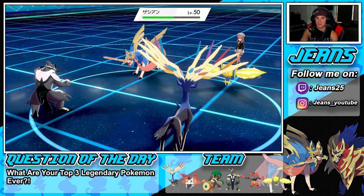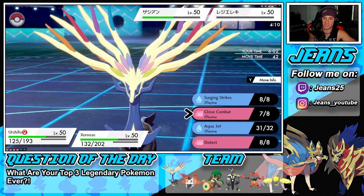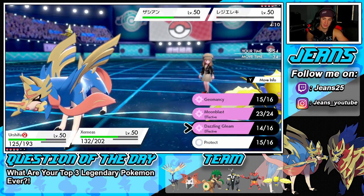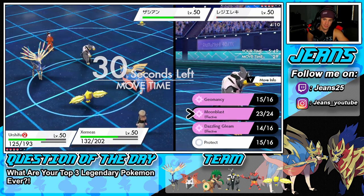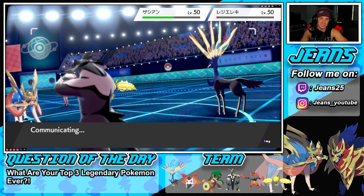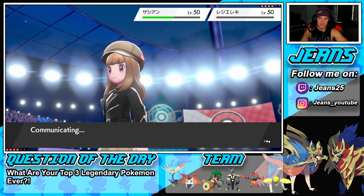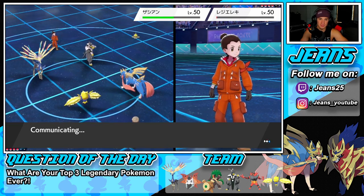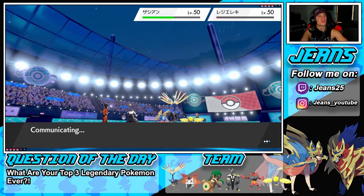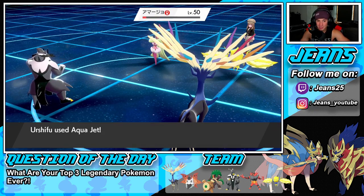I'll go for the Aqua Jet just because we can pose that threat, and get off maybe a Moon Blast just in case. He goes for a swap — this time I don't think he's going to do it again. If he doesn't swap we pick up a KO with Aqua Jet, and if he KOs my Xerneas then we get Incineroar in for an attack drop onto Zacian. He gets plus one every time he comes into battle — there goes another withdrawal. He's done playing games — he goes for another swap.